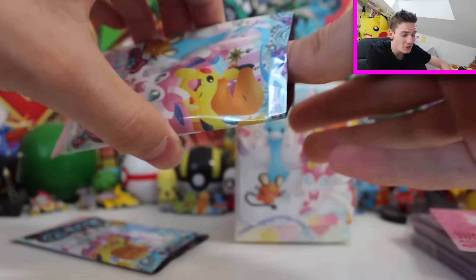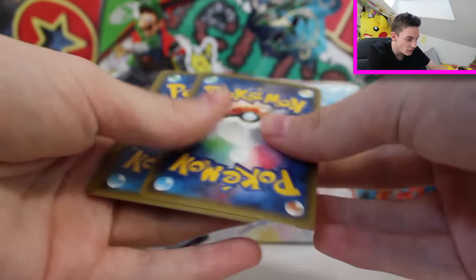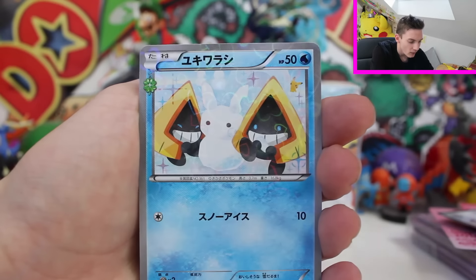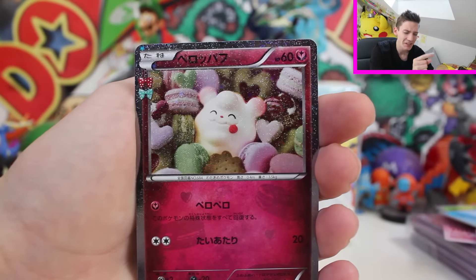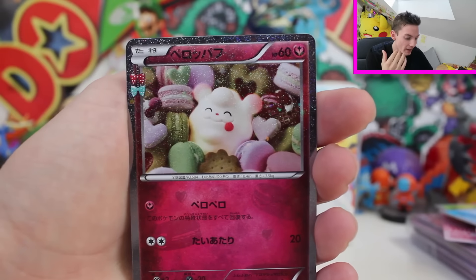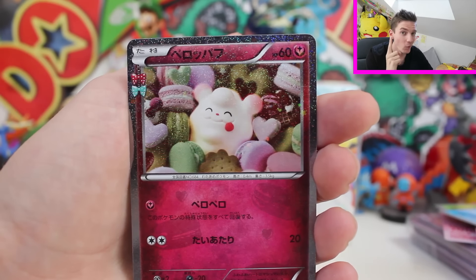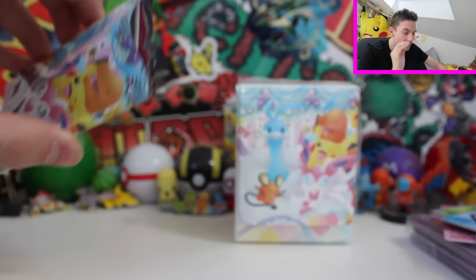We are on the final two boosters and we need two cards, so we're going to pray. This one has to have the goods. Please supply us with what we need - either a Sylveon EX or the Flareon full art. It's going to be the one after this one. Everyone shut your eyes. Could it possibly be? It's the Swirlix, and I love that card. Okay, so we haven't managed to pull the entire set, but these cards are fantastic and I'm personally A-okay with getting any of these. We've only got one more to go.